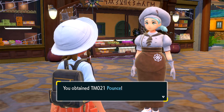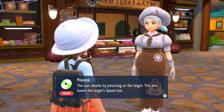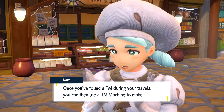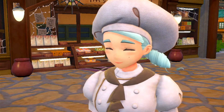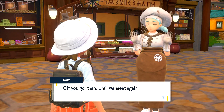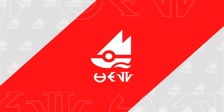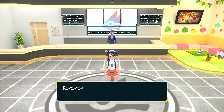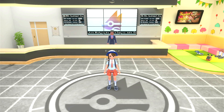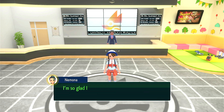Yes please — Pounce! That's an interesting choice. It is a bug type move actually, and it also lowers the target's speed stat. I didn't know that in those exact words — so that's interesting. Once you find a TM it allows you to create more of the same one. Are we going to meet again — do gym leader rematches happen in this game? Go me!